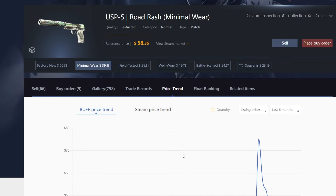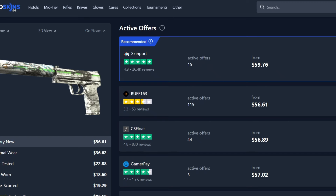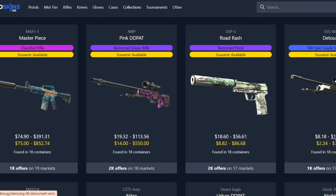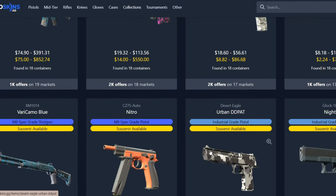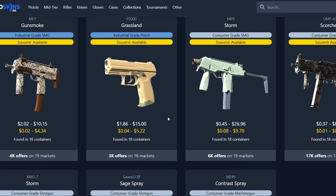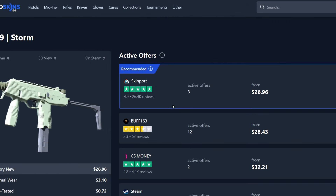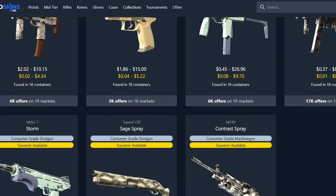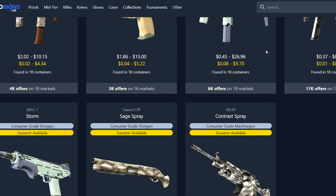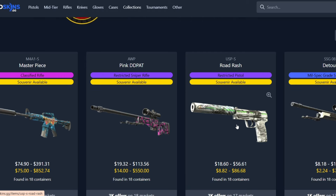As these get rarer over time and the Masterpiece becomes more sought after, I think these will go up in value. There are other skins in the collection that are also a great shout — we have the Detour, which you can get in Factory New for only $15, which is quite nice, and also the Very Camo Blue for only $14 in Factory New, which is very nice. Some of the lower-tier ones are a little more expensive, such as the MP9 Storm at $26 Factory New, which is quite a lot. So I'll be focusing on either the Mil-Spec skins or the Restricted ones.